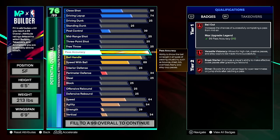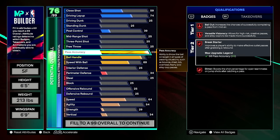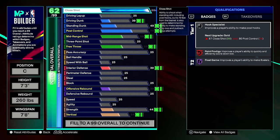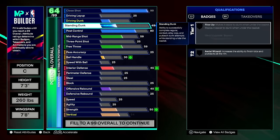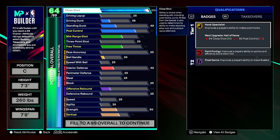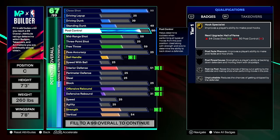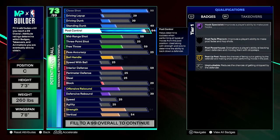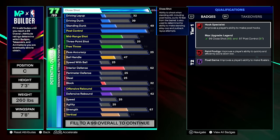Testing pass accuracy: 99 pass accuracy on a build gives legend bailout, legend versatile visionary, legend break starter, and legend dimer — those look tough at legend level. For post scorers, 99 close shot on a 7'3" build gives legend paint prodigy at only 62 overall. Adding post control up to 97 for legend hook specialist puts you at 77 overall with a 99 close shot and 97 post control — not bad at all for a post scorer build.